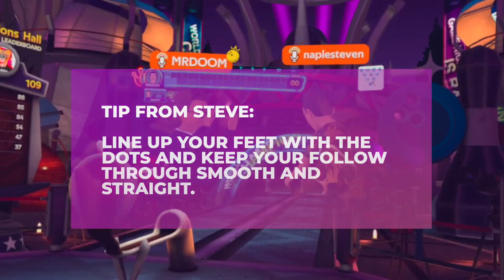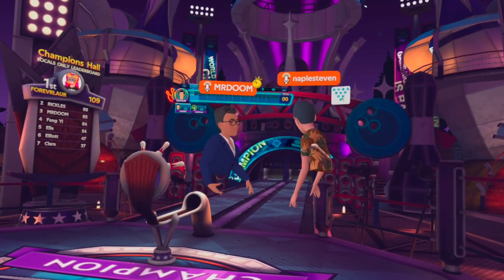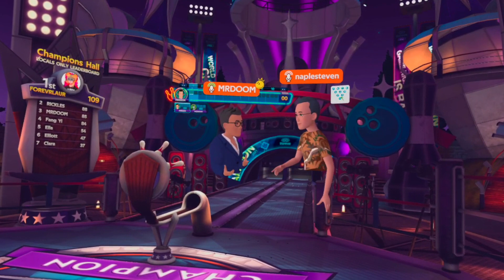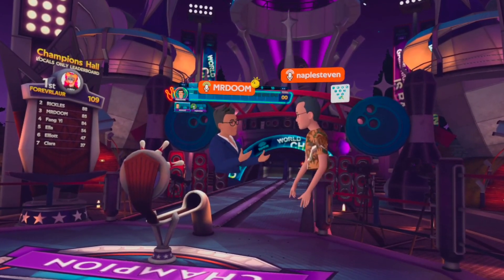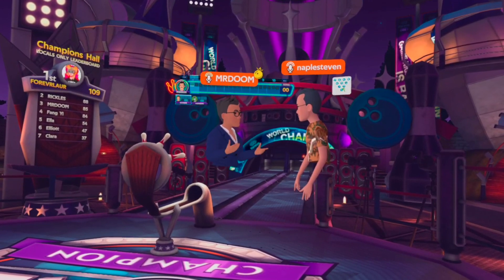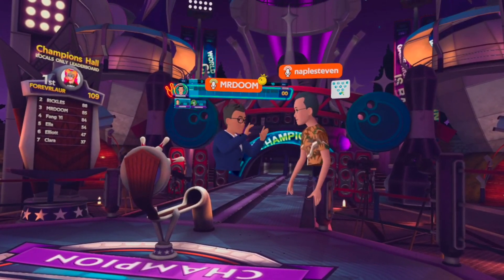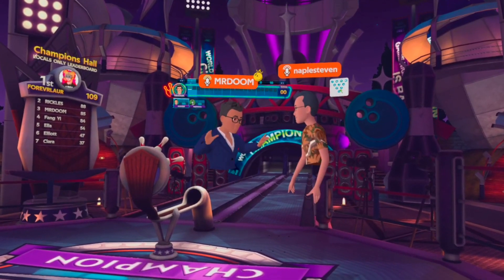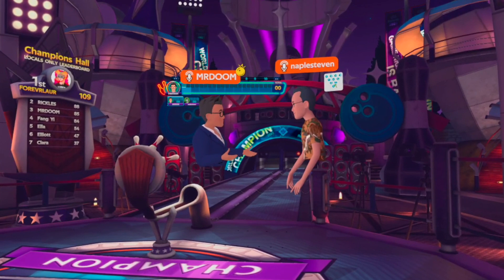Mike invites Steve to roll a few games together so they can check out his throw and mechanics. No pressure — gutters are okay. They'd love to see what their very first pro bowler looks like in action.